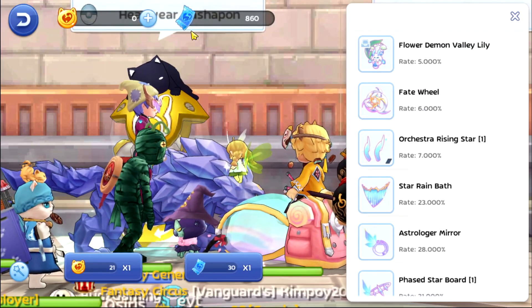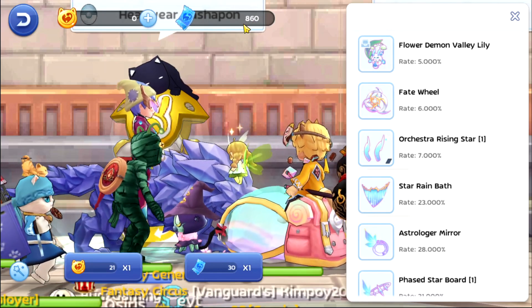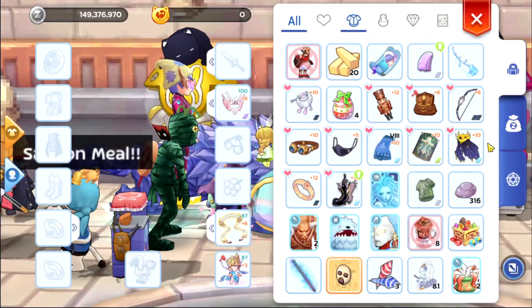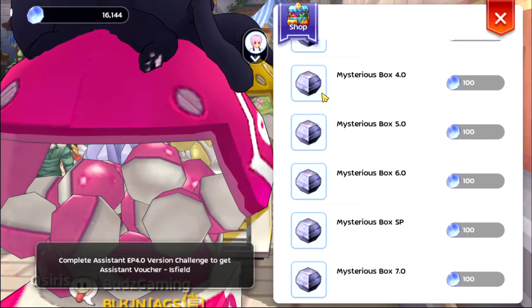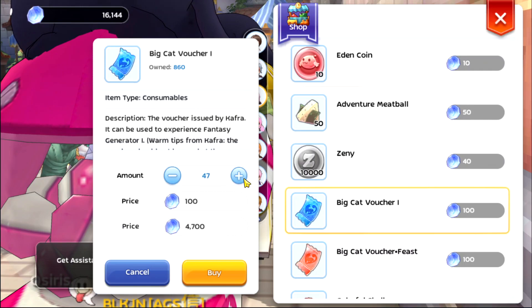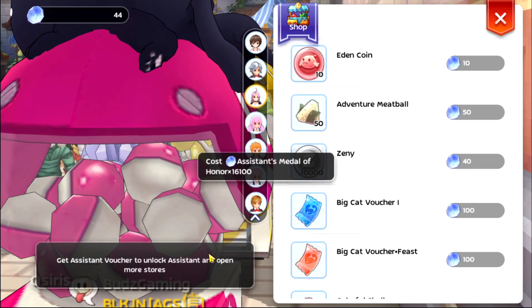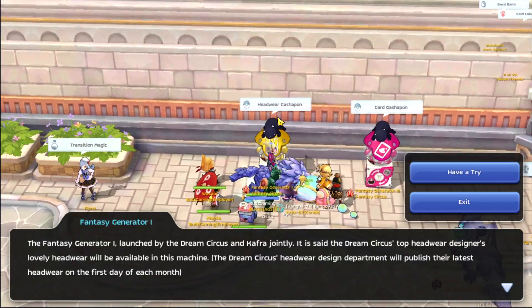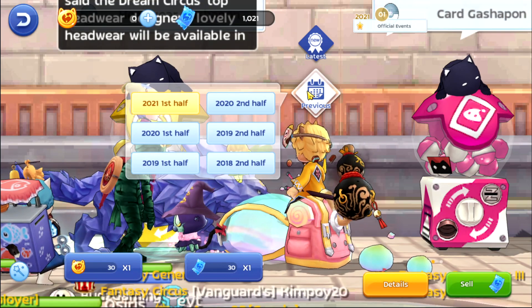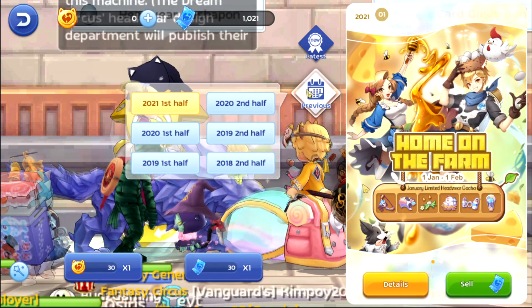As you can see, I have around 860 blue tickets. I can actually add more, so let's go to my assistant Medal of Honor and exchange this one — around 160, yes 161 — so 161 blue tickets. Another 161, so we now have a total of 1k.